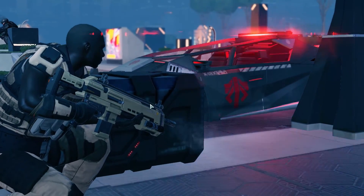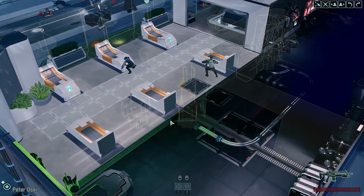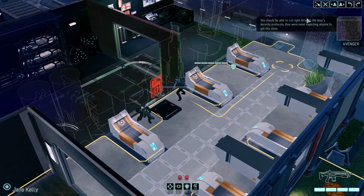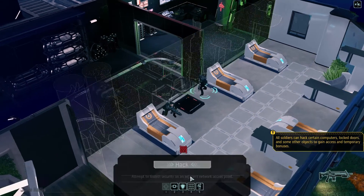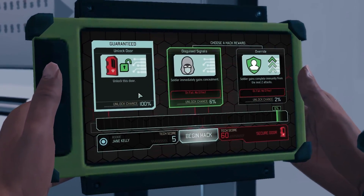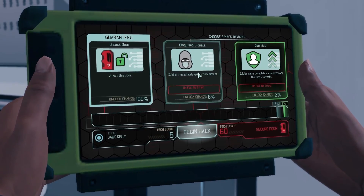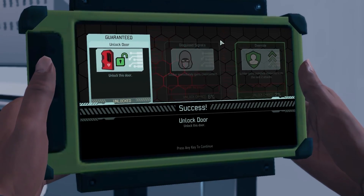It didn't work, but he's probably dead too — a cutscene's going to happen and he's going to get shot. I'm absolutely calling it. You should be able to cut right through the door — security protocols. Oh, we can hack! All soldiers can hack certain computers, locked doors, and other compartments when they're close enough. This is like a little RNG slider — we have 100% chance to unlock the door, 6% for concealment, 2% for some immunity. It's so unlikely you might as well just try it. That wasn't even close.